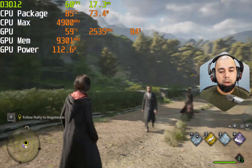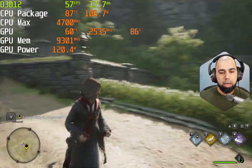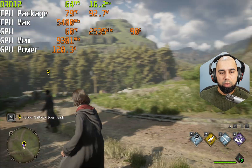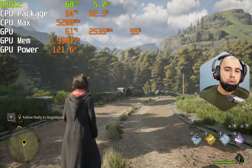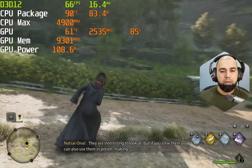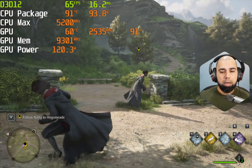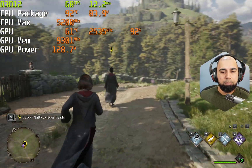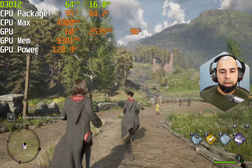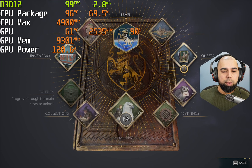With DLSS and frame generation turned on, after some initial texture processing, we're now hitting around 68–70 fps, up from the high 40s to 50. That's about a 25–30% boost, which is fairly acceptable. I'd really like to lock it above 60 fps so our lows never fall below that, which will give us the best experience in terms of gameplay feel.